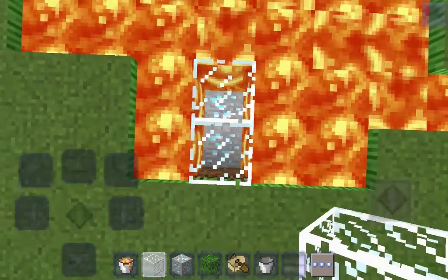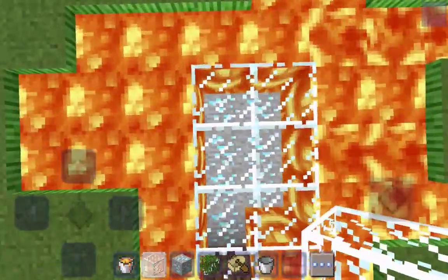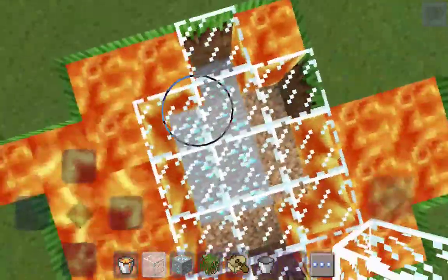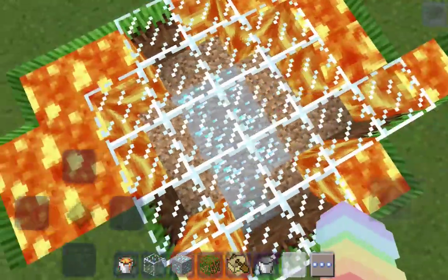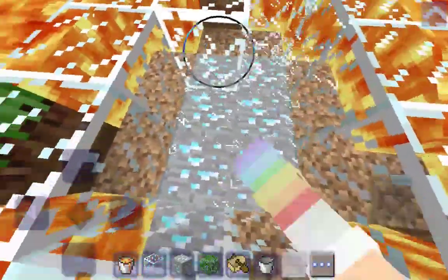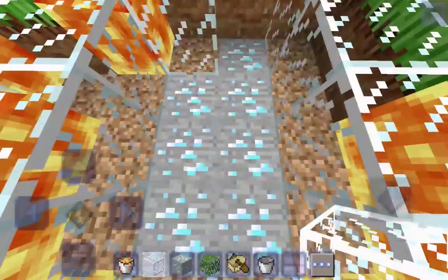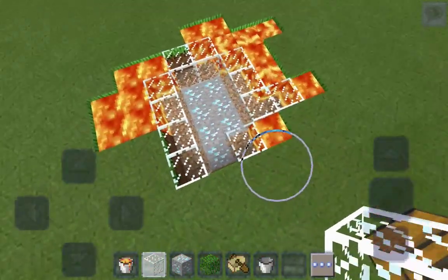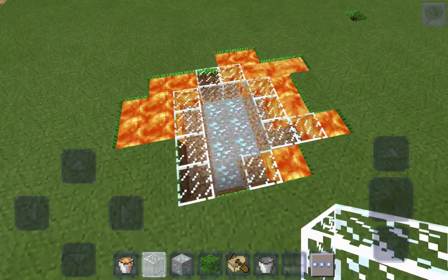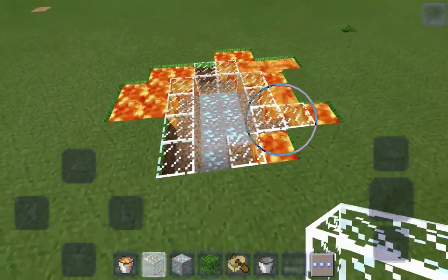Now we're going to place some glass on top of the lava, and now you can see the diamonds! Be careful. You can also place them on the dirt so that you can mine the diamonds. This is a really cool x-ray thing - yes, this is an x-ray! You can literally see the diamonds and go in and mine your precious little diamonds. Super duper easier to find diamonds - I mean every single diamond isn't near a lava pool, but still pretty cool.